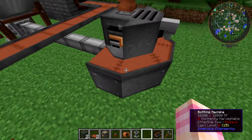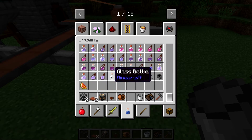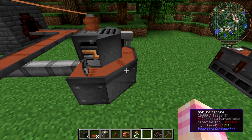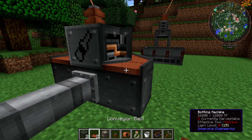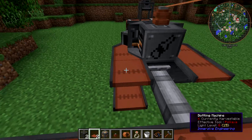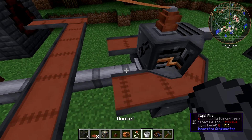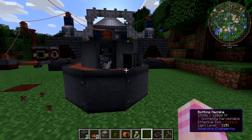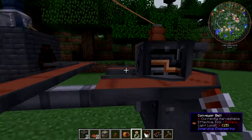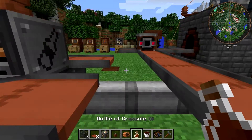The bottling machine doesn't have a GUI. However, if I take a container like a bucket or an empty bottle — both objects that creosote oil can be put into — I need to use the conveyor belt to feed them in. And I feed a bucket into this thing — that's so cool! I love that animation — the nozzle follows it as it goes across. Let's throw a bottle on there too — it gets filled up, and the animation actually shows it being filled. Very cool.